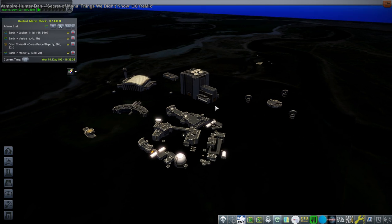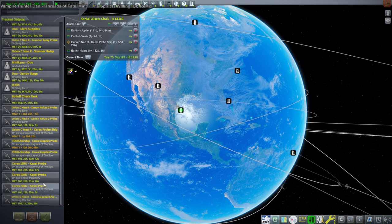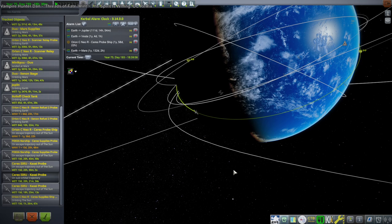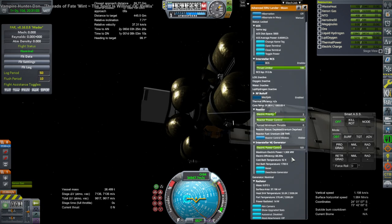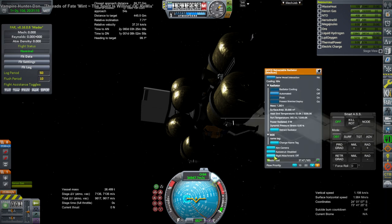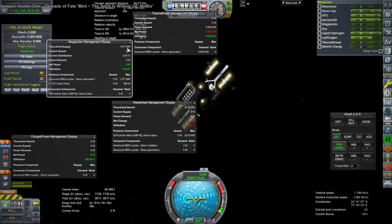Now I want to see if my ion engine changes have actually fixed things — specifically whether reactor changes on the ion engine stuff have made the ion engines work properly. We'll check back on other vessels we've launched to see if they're usable. Checking the ISRU rig — it has diminishing electric charge, which doesn't seem right. Retracting the radiator, it doesn't seem to be producing power despite a theoretical supply of 1.377 megawatts.